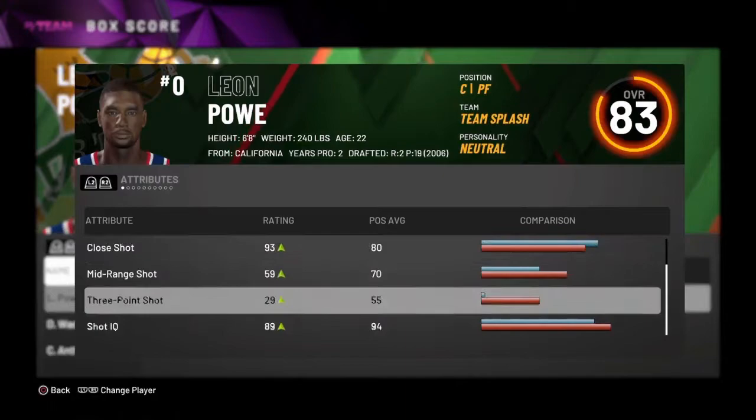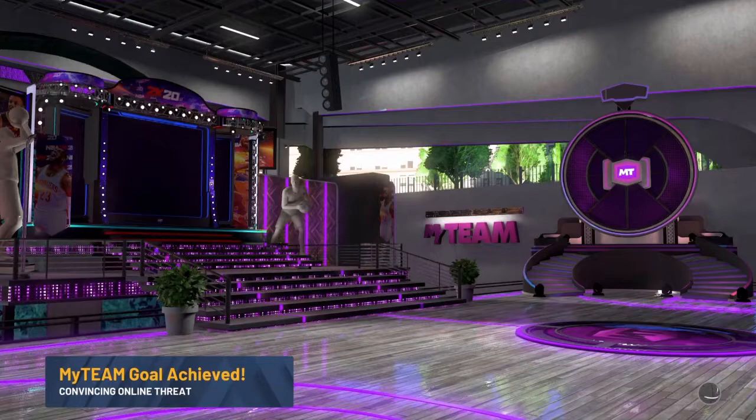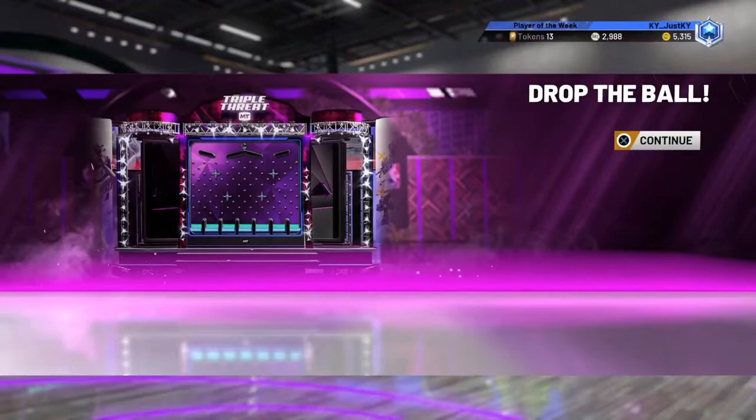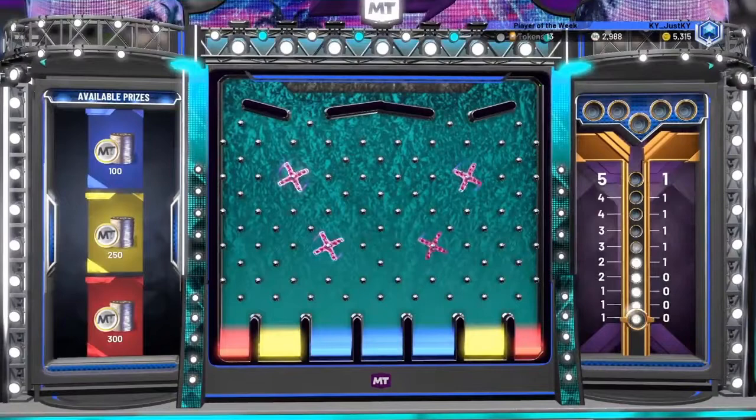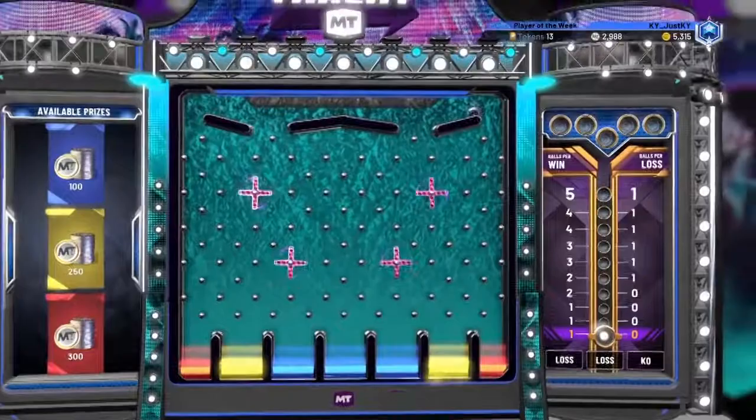Okay, well that was the first evolution of the KG spotlight - Leon Powe. Not a bad card, he's just very very slow. Hopefully that improves with his next and final evolution. I didn't really look at it too much so I don't know what stats go up, but he just needs two more boards so I'm probably gonna use him for the next evolution video just to get it out the way. If you guys enjoyed, make sure to let me know by hitting that like button and subscribe if you're new.